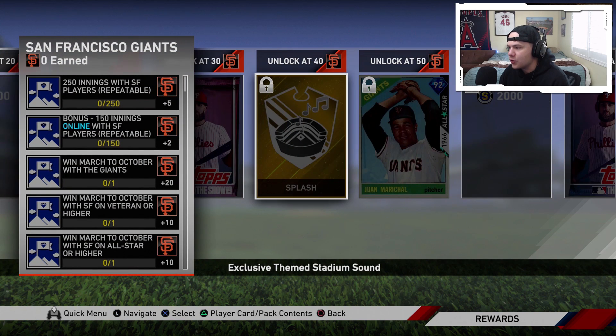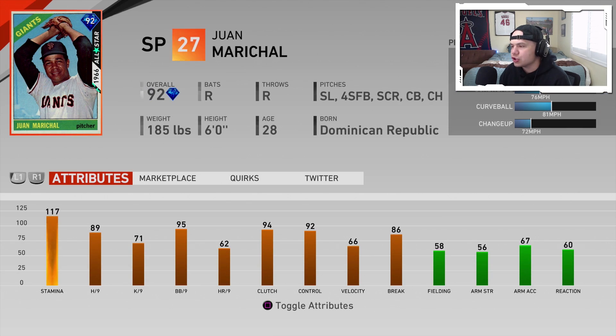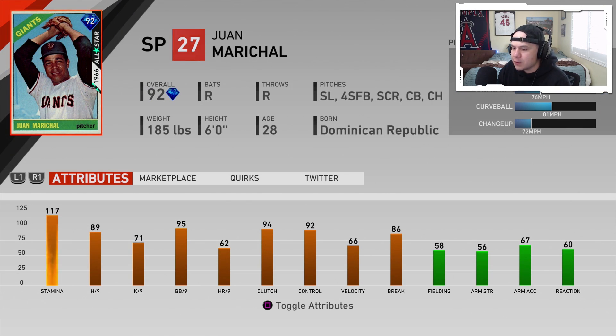Last but not least, the San Francisco Giants. Juan Marichal is going to be their affinity reward. 117 stamina, 89–71 hits and Ks per nine, 95 walks per nine with 92 control, 66 velo, 86 break. So many different pitches to choose from: slider, four-seam, screwball, curveball, changeup. He's got everything — this guy is loaded.